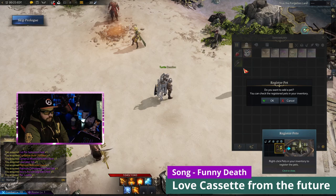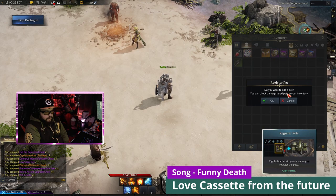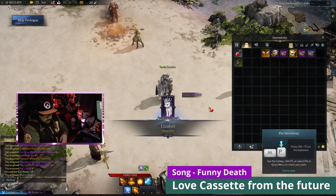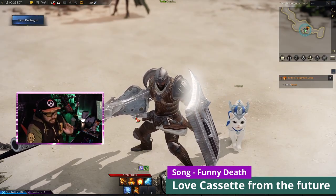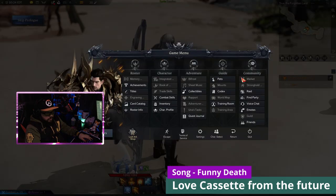Okay, add pet to inventory — we got it. Alt and P to open the pet menu, there we go. There's the cat, pretty cool looking. Oh, you can rename it.